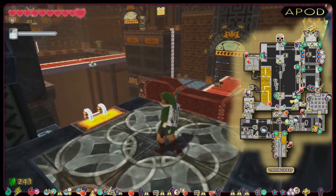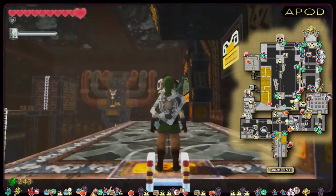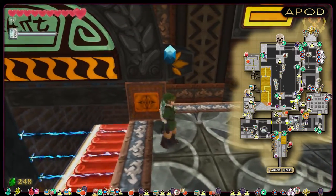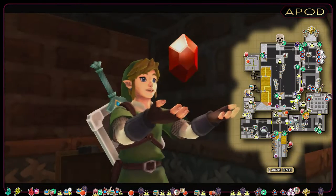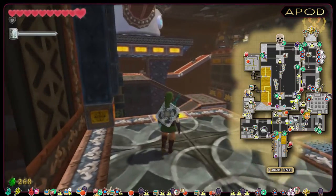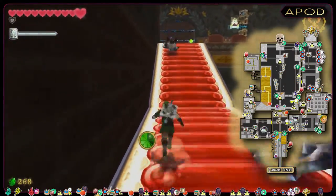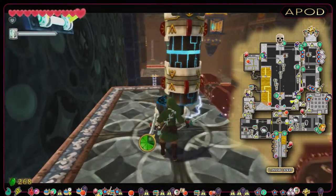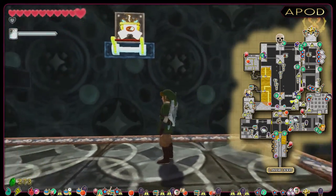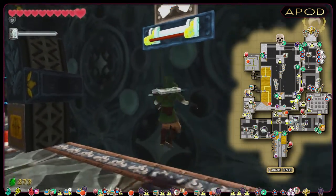On those conveyor belts, we have to avoid the spikes — simply run where it's a freeway and make sure to collect the stamina flowers. Here we have another BMOS: slash the blue line and stab the eye. And here we have another red rupee. Next up, we are going to cross the room and trigger another switch. Here we have another BMOS — this one is taller and we've got two horizontal blue lights that we're going to cut. And now we're going to trigger this switch.